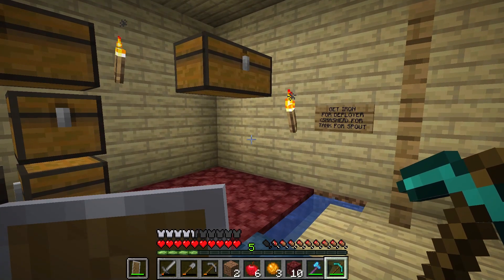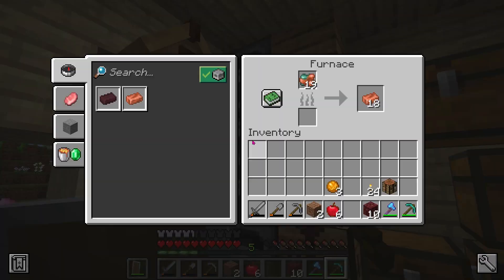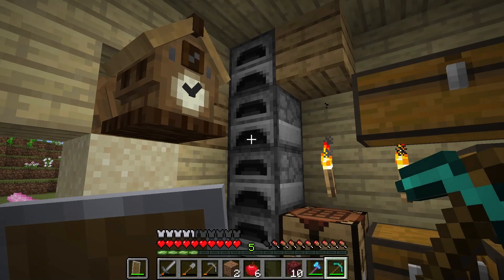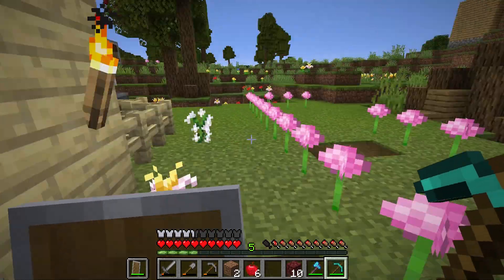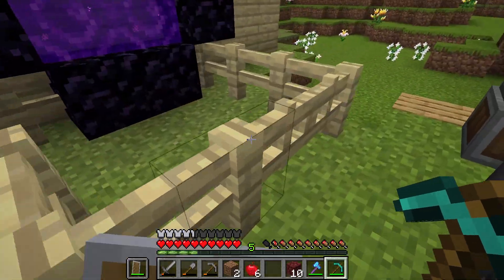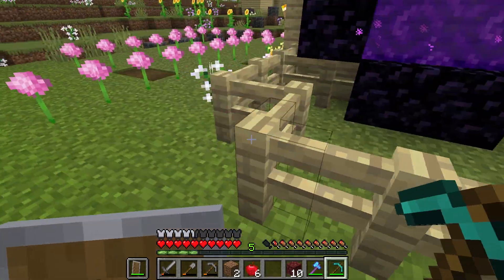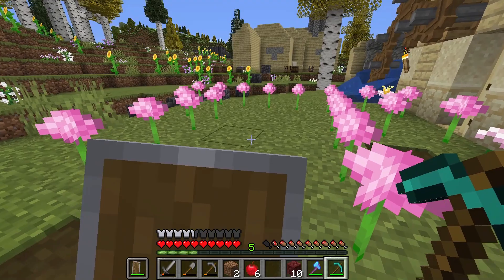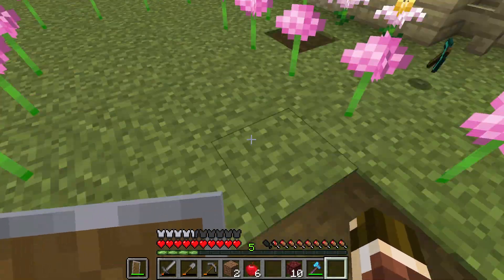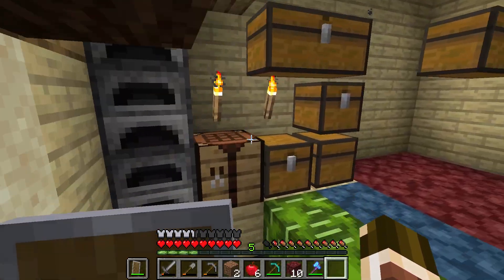Anyway, as I was saying, I was looking through these furnaces and I noticed there was iron in there — just enough for sheets plus one extra. So I made a blaze burner. Then, amazing adventurer that I am, I went to the Nether, built a weird contraption, snuck up on a blaze, grabbed him with my blaze burner, and put the blaze burner under the thing.